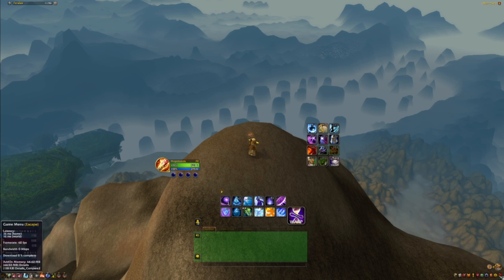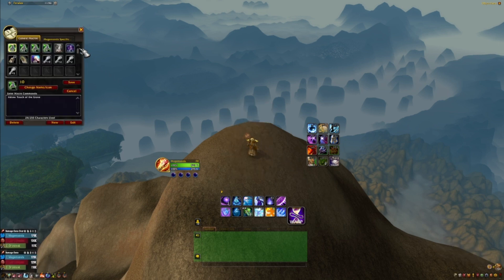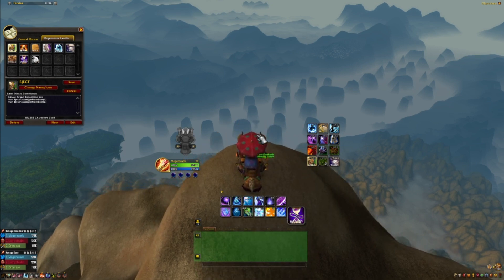Next up, let's look at macros. To get to your macros just click Macros. I have some already set up - this is the eject macro for when we're on our Yak. The macro shows the tooltip for the Yak, or if you don't have the Yak, it shows the tooltip for your mammoth or whatever repair mount you're using. Then it runs a script that ejects both passengers. Pretty simple stuff - all of this will be in the description.